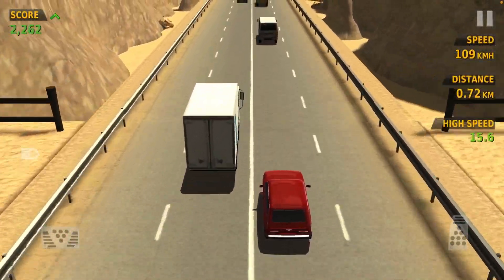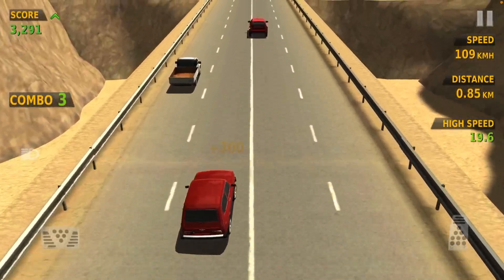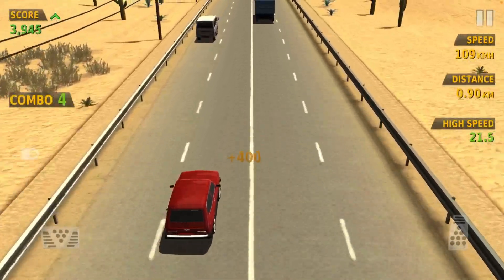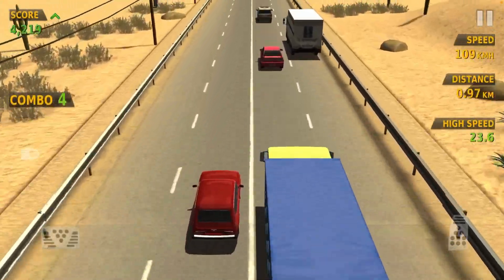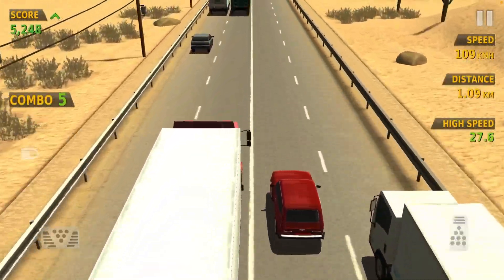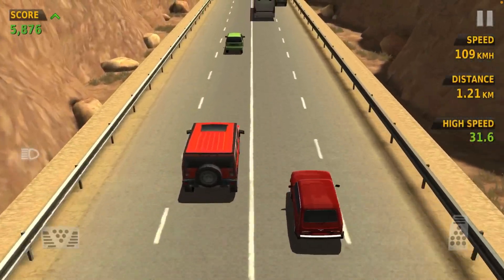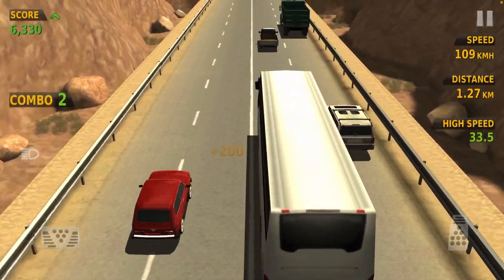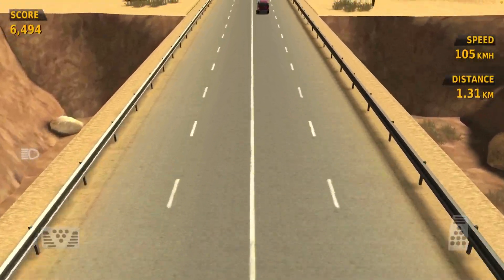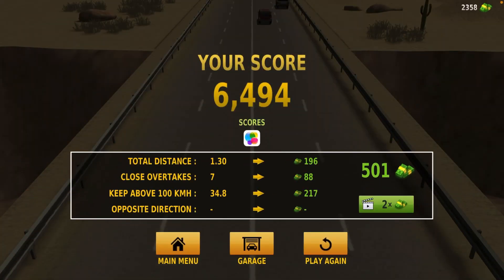Let's just decrease it to 5,000 score, because when the score is 5,000 then we will get 25,000 plus 5,000 = 30,000, which is a more round number than 35,000. Just 5,000 — we have reached it. Let's go over here and we died at 6,494.